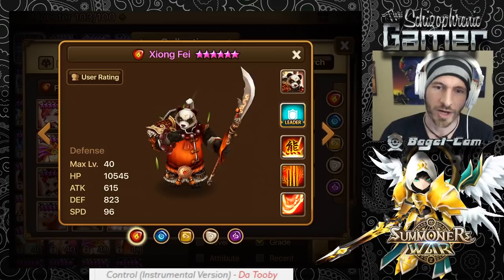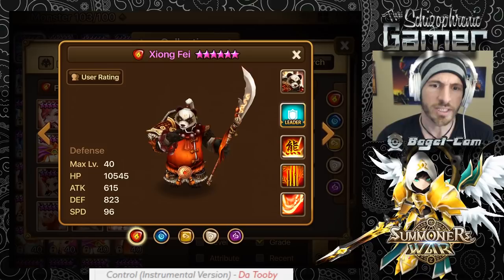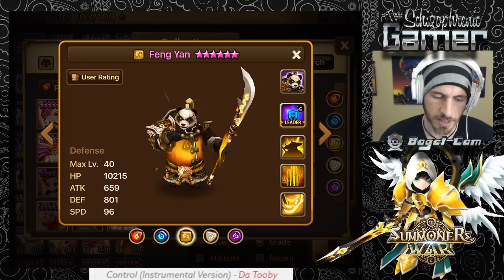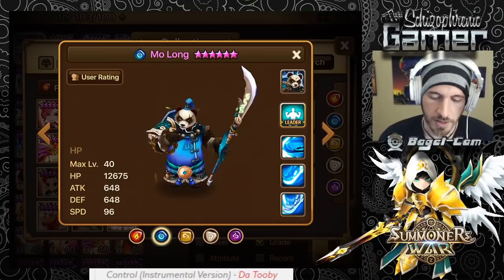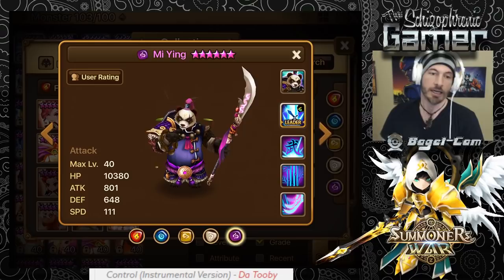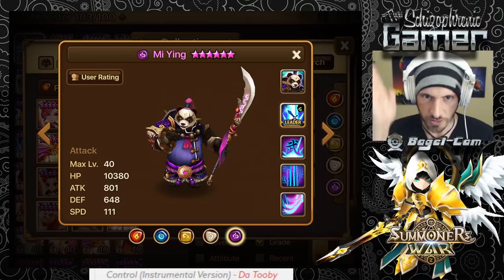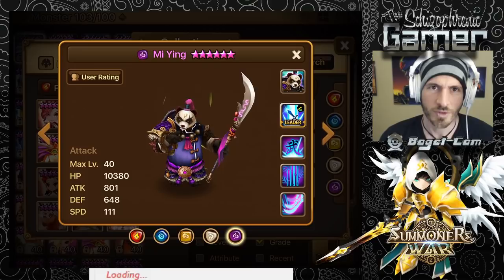This was requested a lot because people want to know how to rune Zhang Fei for Necropolis and for raids. There are actually two different ways to rune him for each. They're some of the newer monsters, so it's a little confusing — especially because two of them are defense type, two are HP type, and then there's this one guy who's totally different, an attack type monster.